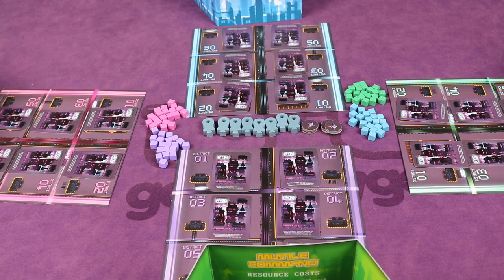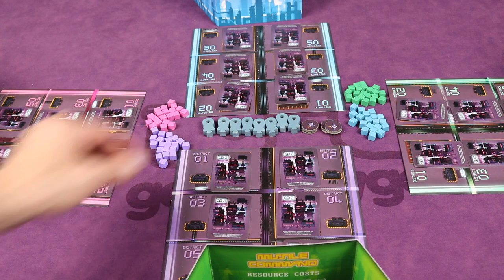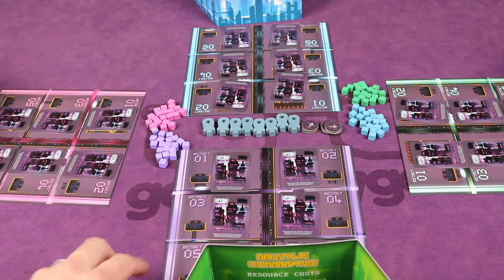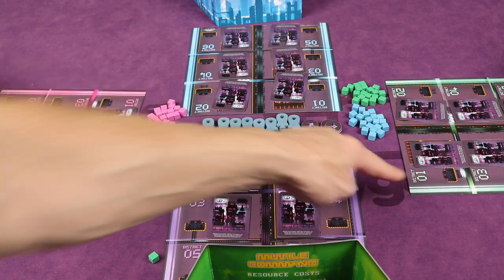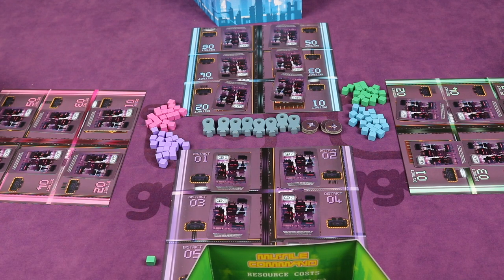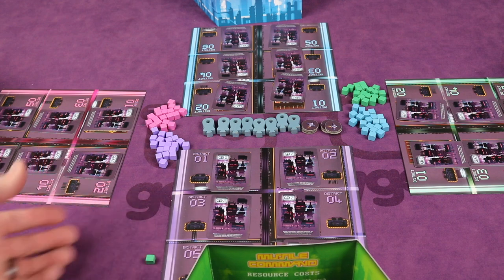The first phase is the negotiation phase. It's a timed three-minute round where everyone is openly negotiating. For example, I am purple and I might say, hey pink, you don't hit me and I won't hit you this round. You know what, I'm going to buy a green missile, so I would spend the money for a green missile, and everything's put in front of your board where everyone can see what you're buying that round.